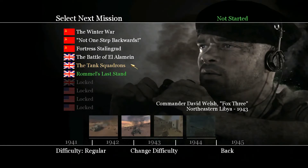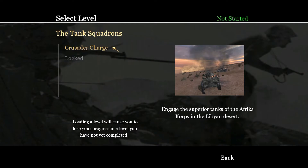Hello everyone, this is your captain speaking. Welcome to the DHT Network. Today we are back with another playthrough of Call of Duty 2's campaign. We are now on the new chapter — the Tank Squadrons. We unlocked two of them, but we're going to focus on this one. We begin mission number 12: Crusader Charge.